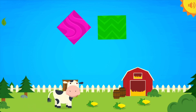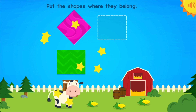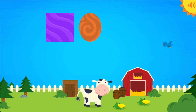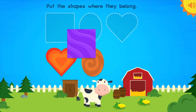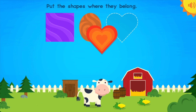Diamond! Rectangle! Uh-oh! Put the shapes back where they belong! Diamond! Rectangle! Wow! We got it! Square! Oval! Heart! Uh-oh! Can you put the shapes back where they belong? Square! Oval! Heart!